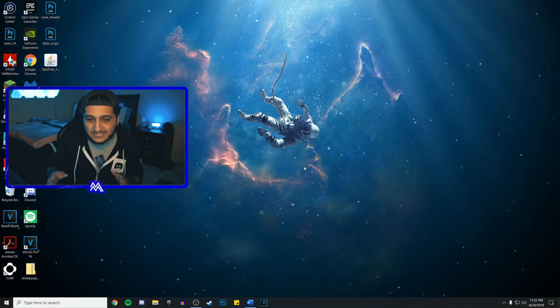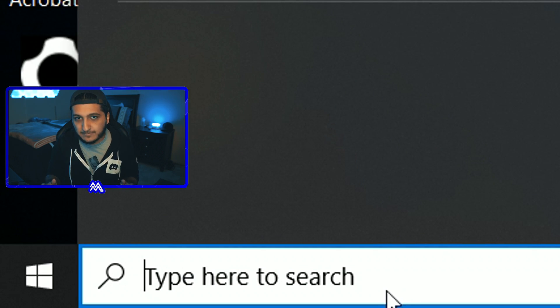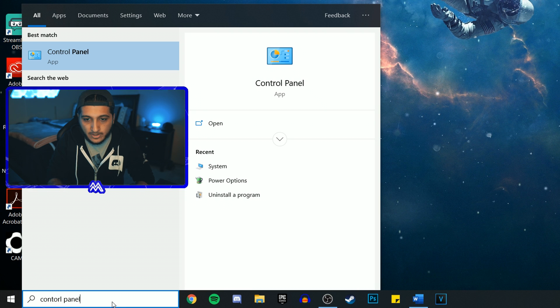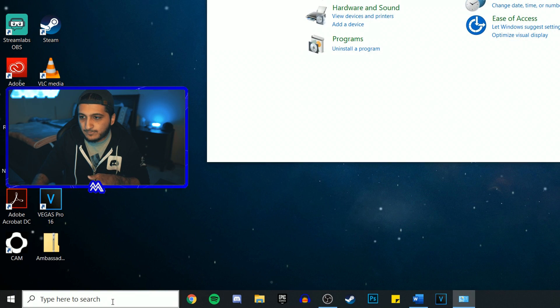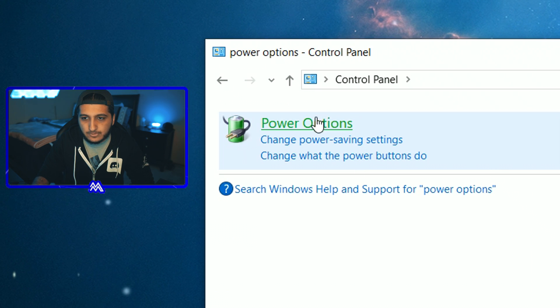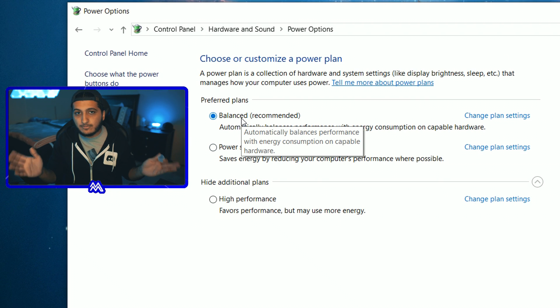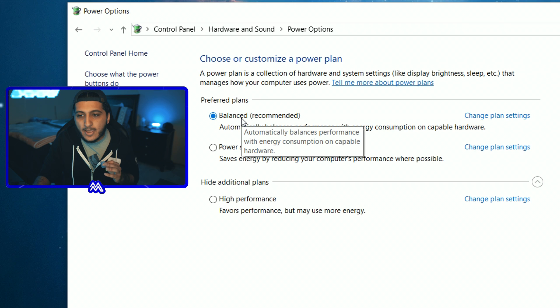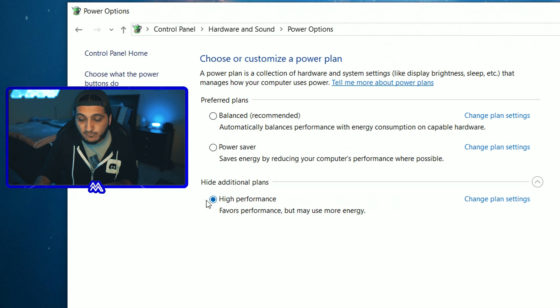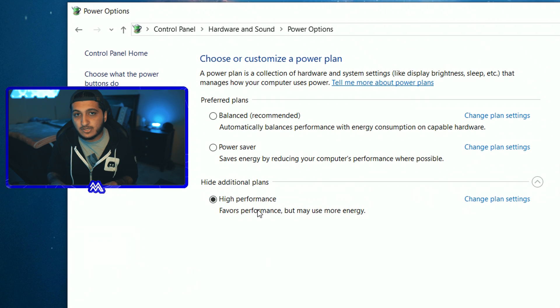Now for some Windows settings. Go to the taskbar and search for 'Control Panel,' hit Enter, then type 'Power Options' in the search bar. Click the battery icon. You want to change it from Balanced — which is the default — to High Performance. If you don't see High Performance right away, click 'Show additional plans' and it should appear there.